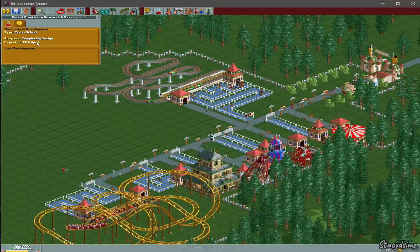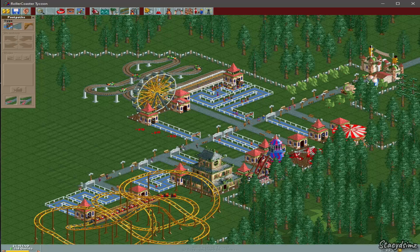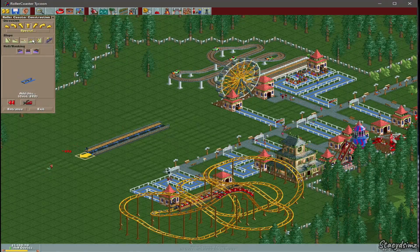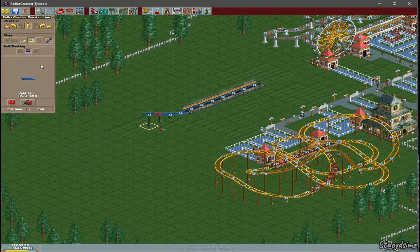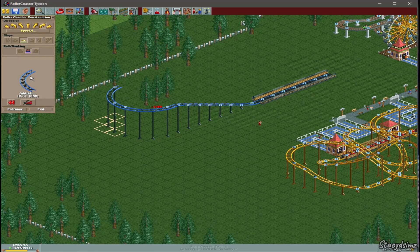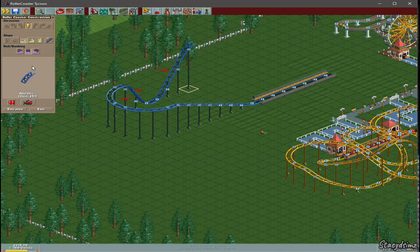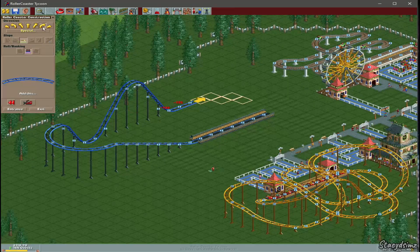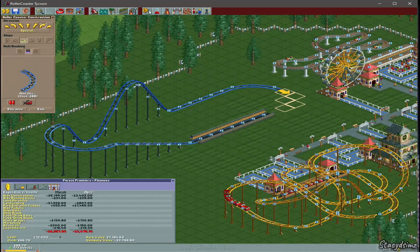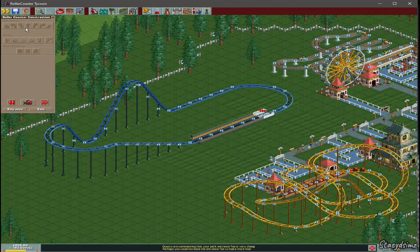We're going to build this car ride — got to get these trees out of the way — and replace the pathways. We just got a new ride so I'm going to go ahead and place a ferris wheel. Now we're going to try to build our own roller coaster. You can rotate the building and lay a few tracks down first. You can go forward and up by clicking this button. You need to hit chain so you can pull the cart up, level it out, turn it, and lower it. We ran out of money, so we're going to go up to our finances and ask for a loan. We're going to finish this roller coaster and place an entrance and exit.